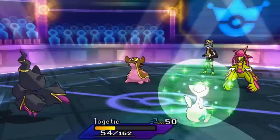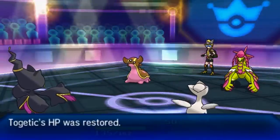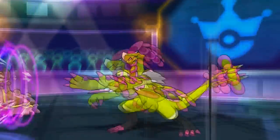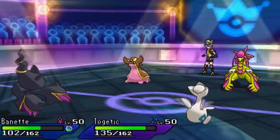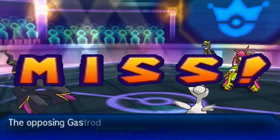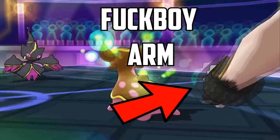I go for Roost again with Togekiss to keep it healthy, otherwise the strategy falls apart. Unfortunately, my opponent outspeeds and goes for Clanging Scales, realizing I'm probably going for Follow Me — which makes sense. Clanging Scales does a decent amount of damage, but because Kommo-o isn't boosted it doesn't need much. We are packing max HP on this Mega Banette, so we try to go for Knock Off but miss due to Hustle's 80% accuracy.